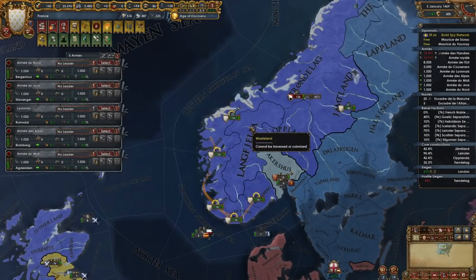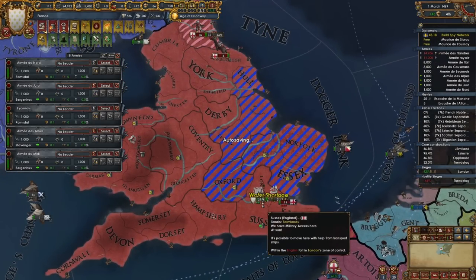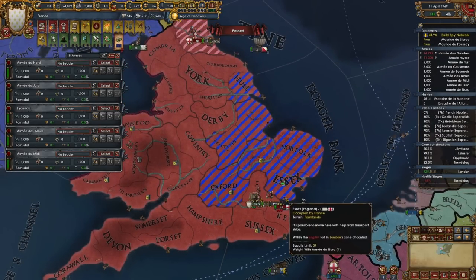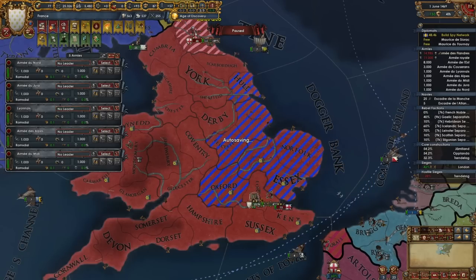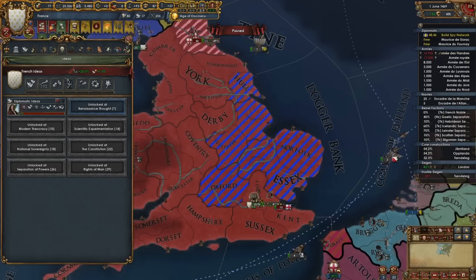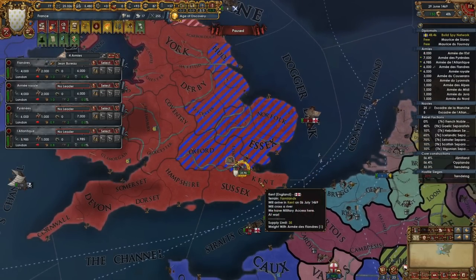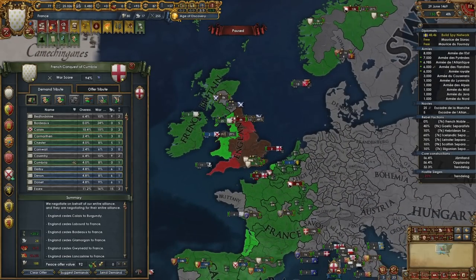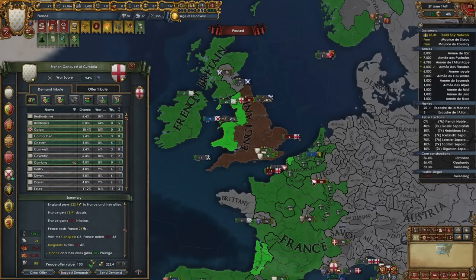Now we just need to win London. Once we take London they'll be significantly less likely to resist. Come on — 42%... 42%... there you go! POV you are playing base-race. We can actually peace them out now — war score went up somehow. We'll just take the money then.